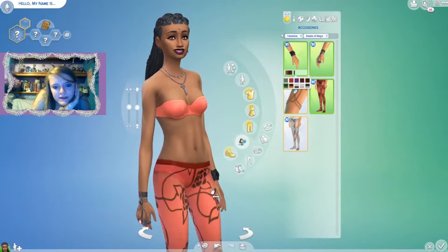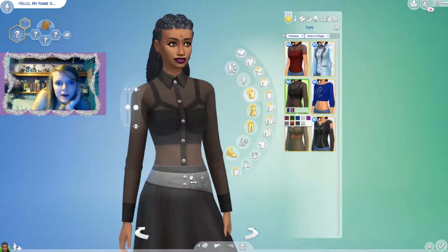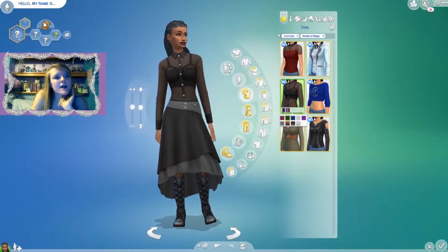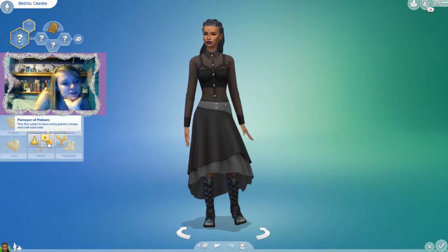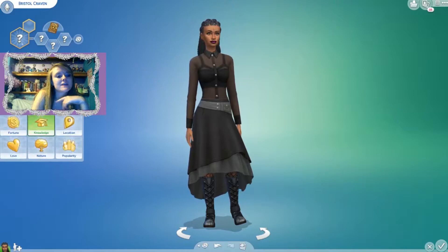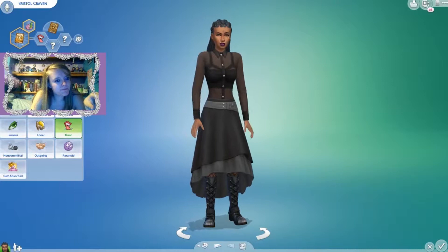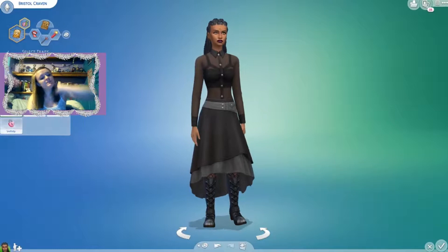Let's put on the scary-looking leggings and the black skirt with that top — perfect. That is our sim! I really like her. Her name is Bristol Craven. For aspirations, we've got new ones: 'Purveyor of Potions' — wants to learn every potions recipe and craft each one — and 'Spellcraft and Sorcery' — craves deep knowledge of the arcane magical arts. That's more down her alley. We'll also make her mean, evil, and hot-headed.